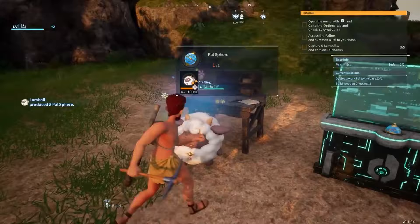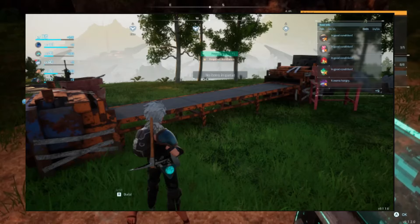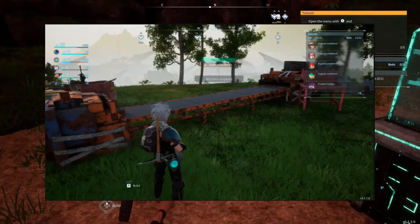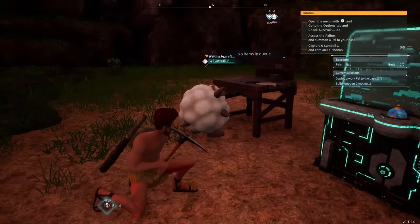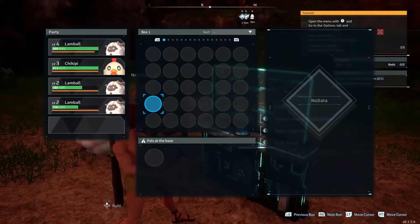At this point of the game, if you're capturing pals of this level you should already have access to the production assembly lines and the assault rifle. I would highly recommend bringing this weapon to maximize DPS against Jormantide. Bring an electric pal like Ray Hound, Beacon, or even the Lux variants of Misandra and Relaxaurus — they will deal massive damage against water type pals while simultaneously resisting all incoming water-based attacks.